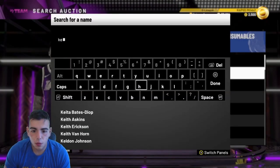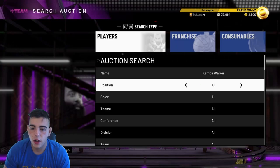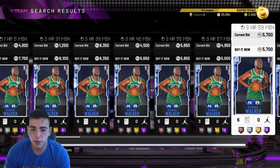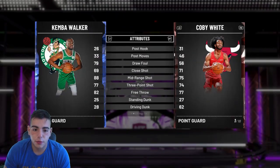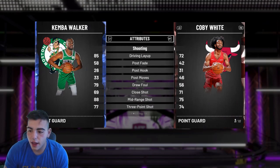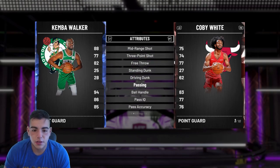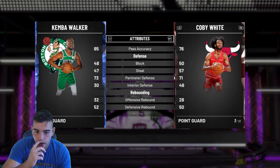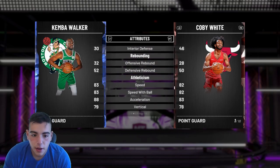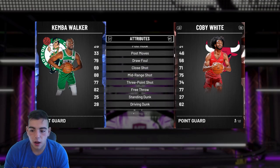Let's go Walker. Kemba Walker is definitely a good budget player for his price — he's actually very cheap, an 86 overall Sapphire at about 5K. Let's get into the stats. We got a three-point shot at 77, which isn't terrible for 5K. The mid-range is filthy at 88. He's got a great layup and a great free throw. His passing is amazing — he's a point guard, so that's kind of obvious. His steal is pretty trash, but he's a great offensive player. His perimeter D is not too bad. He's not too slow — pretty much perfect. I highly recommend you get him.